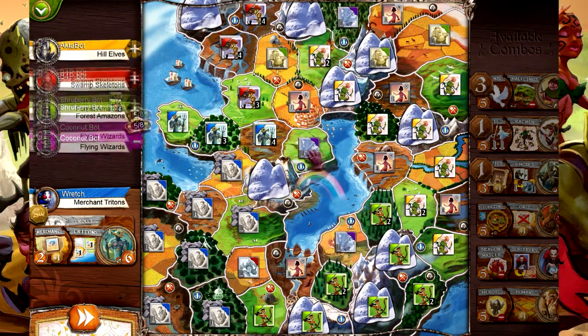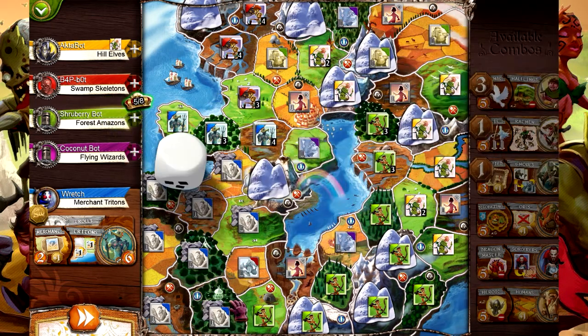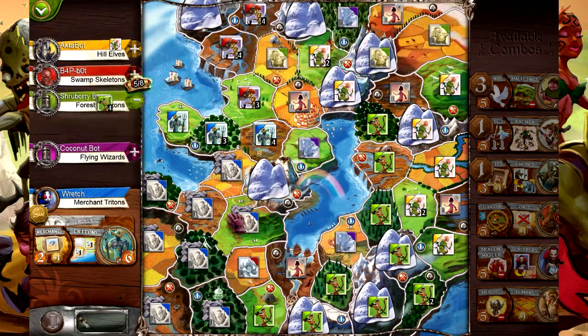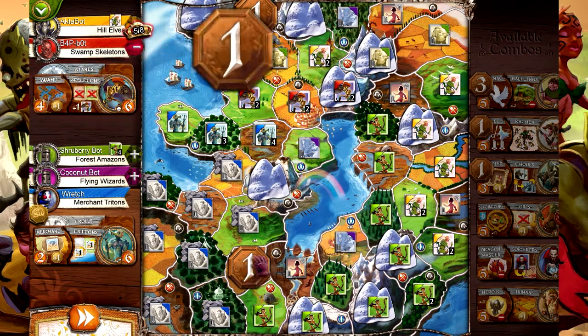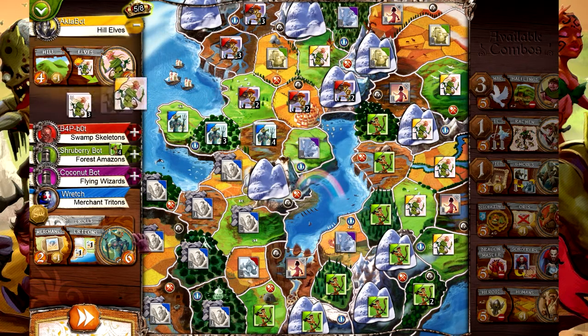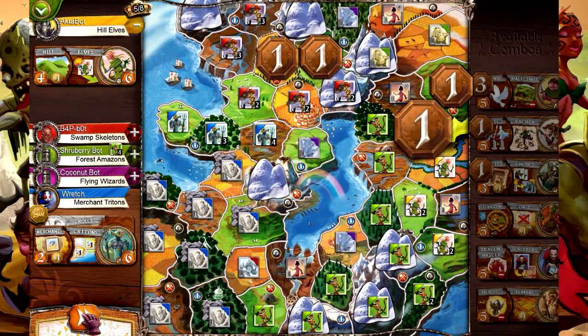Okay, the wizards have gone into decline - that'll make things a little bit easier for us down the road. Amazons are still doing their thing - they're going to war. They still tried to take the trolls; the trolls were holding the line. They got eighteen, so we really need to hurry and catch up. Skeletons are making their way across the land - they got eight because they're holding swampland. The elves are still kicking - the ability not to take casualties makes them like cockroaches, very hard to kill off. They get eleven.